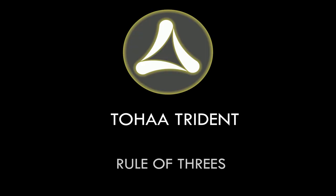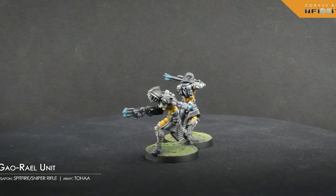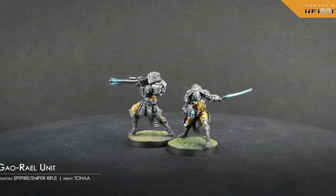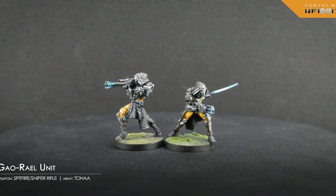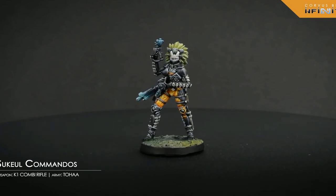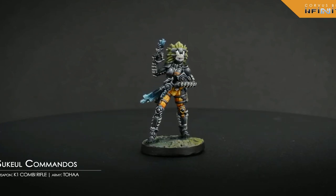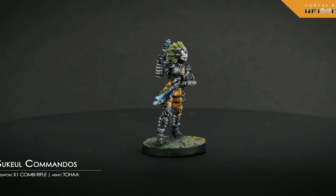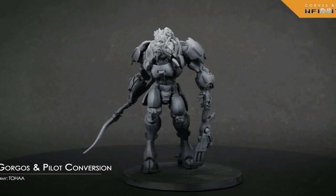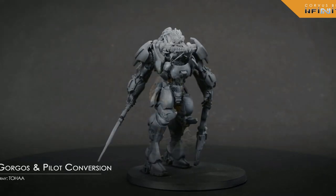Tohaa are really cool, and unique, and interesting, and complicated, and extremely out of production. If you want to play aliens, I encourage you to play the Combined Army, or better yet, Spiral Corps. Spiral Corps uses many Tohaa models and it's much easier to acquire. If you do get your hands on Tohaa, or if you decide to proxy, you'll find that they're durable, flexible, and order efficient, with a preference for mid-range combat using viral rifles and spitfires.